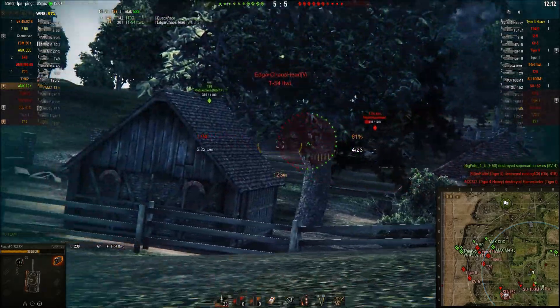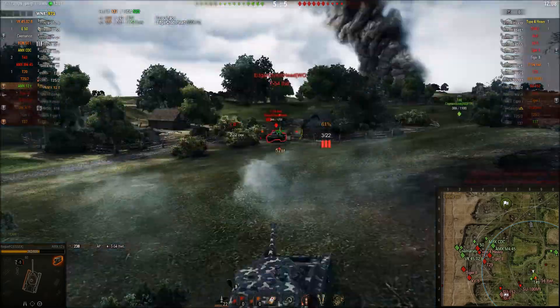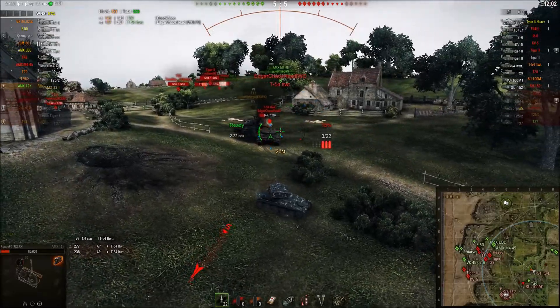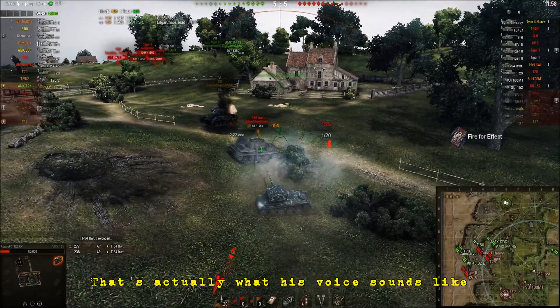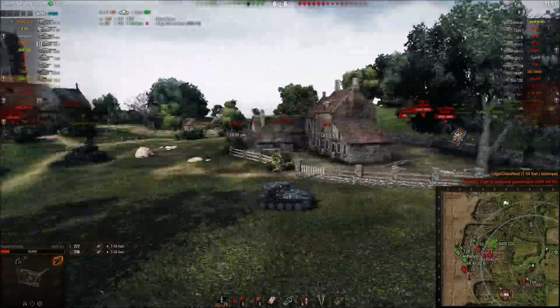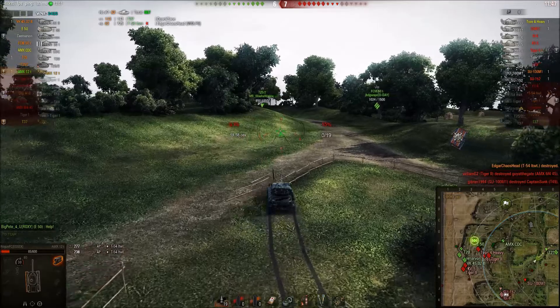You can see the huge difference in hit points between a tier 8 light tank and the tier 6 light tank. Rogue bounces one off the T-54 lightweight's strong turret, takes a shot in return. He puts in two and then the finishing shot through the front, which kind of surprised me it went in, but that's fantastic. The T-54 lightweight — a really strong tank on their team — is taken out.